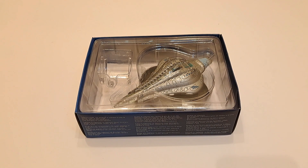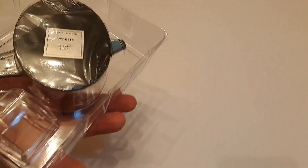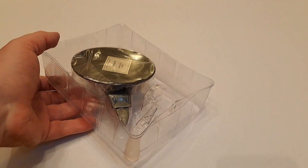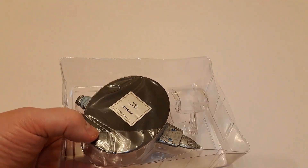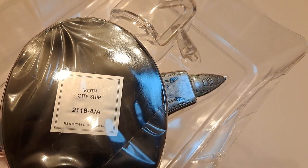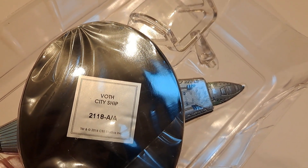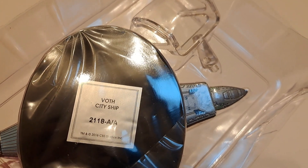This was another box-only pickup, but I did recall what it was before I cheated and looked on the underside of the stand. As I've mentioned in other videos, this is a good way to check out what you're looking at if you're not sure. If you get a boxed-one-only, you can discover what the ship is by getting rid of the blue elements of the box and looking at the bottom of the stand. This is a Voth City Ship.